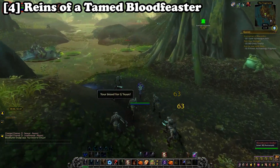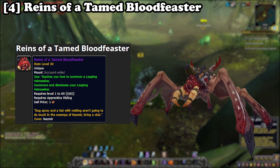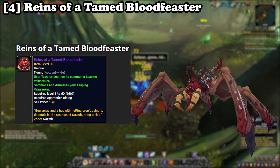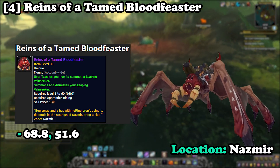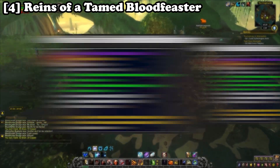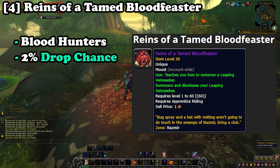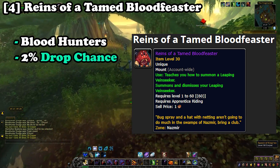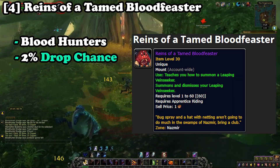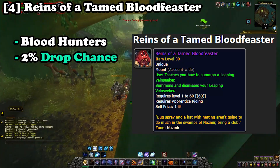At number four, the Reigns of the Tame Blood Feaster can be farmed from any mob within the BFA zone of Nazmir. The best farming location is at coordinates 68.8 to 51.6, where you'll be farming Blood Hunters. At roughly a 2% drop chance, you'll be grinding these mobs until you get a drop. From personal experience this took a good couple of hours to obtain, so be prepared.